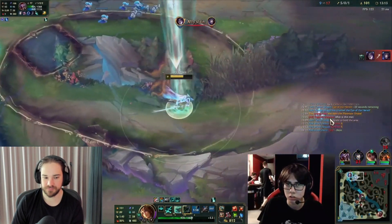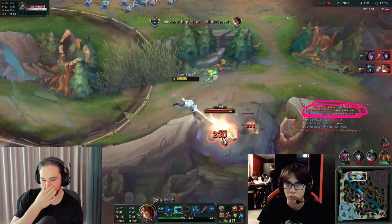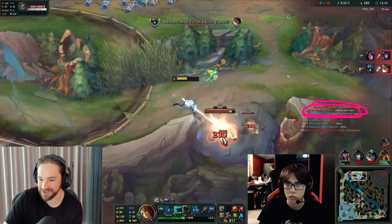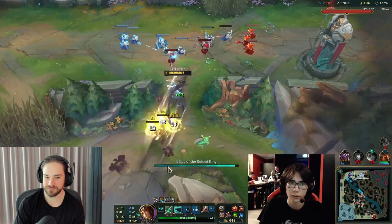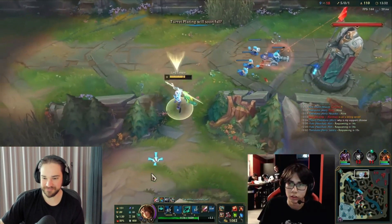You can see Aatrox typed in chat 'what is this man' because you've gone top ten different times. This shows laners have a really poor understanding of jungle. If Aatrox reviewed this game from your perspective, what you're doing makes perfect sense — and this is Challenger. But in the game people get really emotional and aren't logical. Perry, you're keeping your head cool, which is a challenge when your bot lane has more deaths than the time in the game.